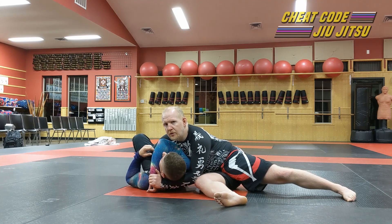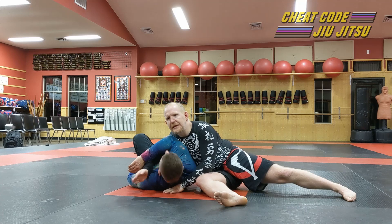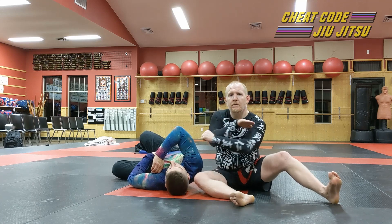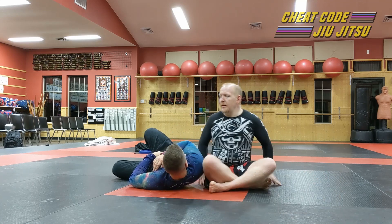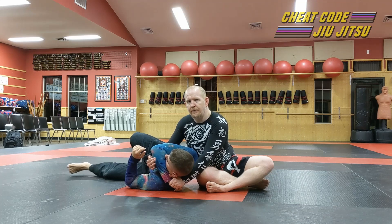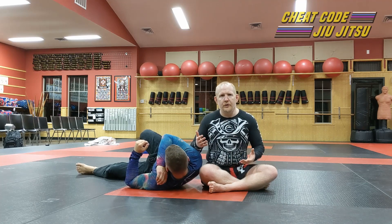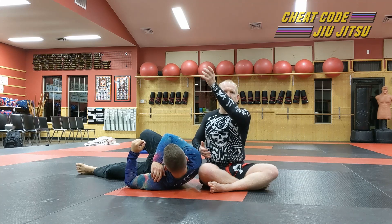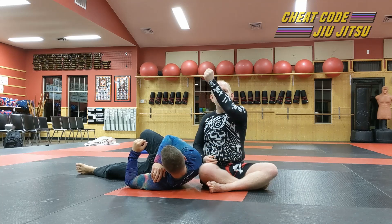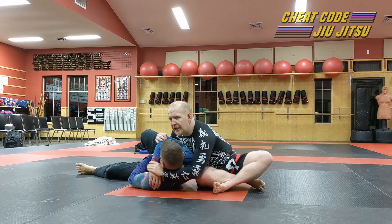The key to making this gift wrap choke work is that this hand is on this side right now and I need to move it over to the other side, which means I need room inside the area where I've got Demir trapped. Rather than locking the gift wrap as tight as I possibly can, I actually need to leave space. This is similar to collar chokes in the gi — if you grab really tight and pull taut, then try to stick your other hand in, you won't have enough room. So you leave some slack, get your hand up high enough, then take all the slack away. Very similar here.